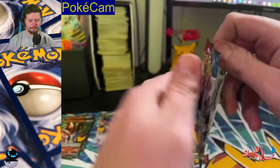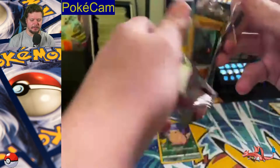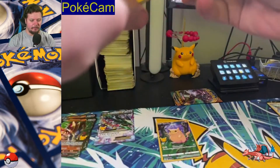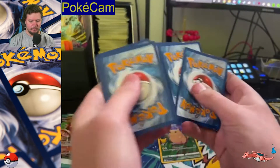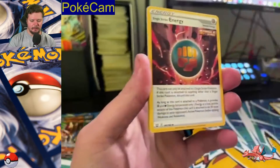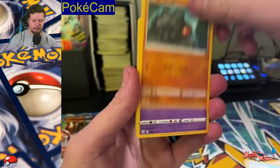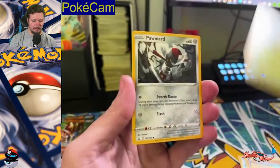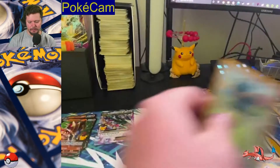Battle Styles. I have a love-hate relationship with Battle Styles — I haven't pulled really anything good from it. Let's see what we get. Fighting, Psychic, Single Strike Energy, Camping Gear, Seedra, Rolly Coolly, Esper, Shinx, Blip Bug, Pawniard, Bronzor, and a non-holo Electrivire. See what I mean?